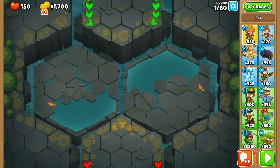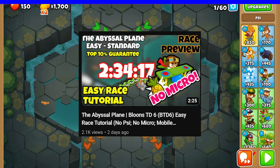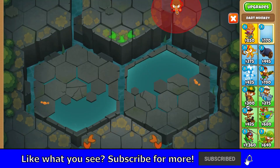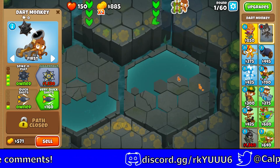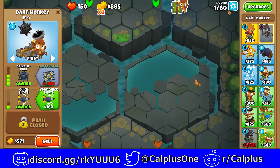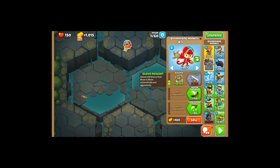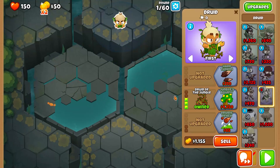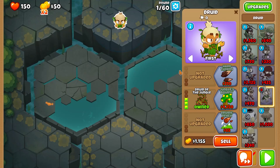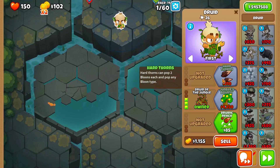Let's start with the latest most recent race: the Abyssal Plane. Now, the top strategies, if I'm not wrong, require a start of 310 Dark Monkey. But not anymore. There are a lot more different strategies you could go for now. For instance, I was going to say Glaive Ricochet, but we are close to affording that. How about a Druid of the Jungle? I think that would work pretty well. Let's see how far we can go with just Druid of the Jungle.